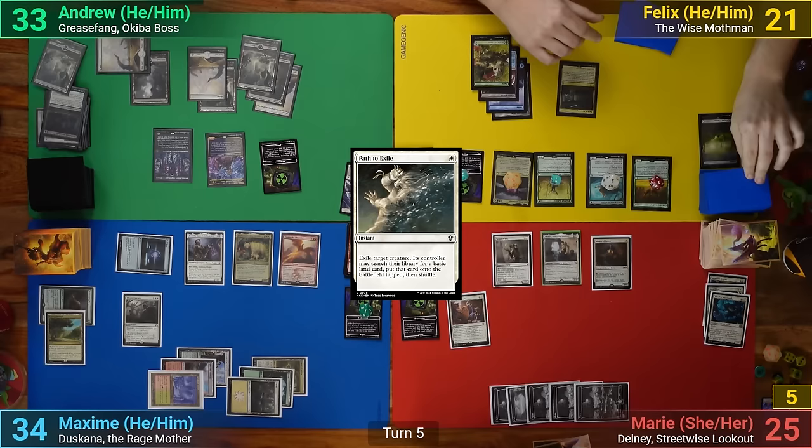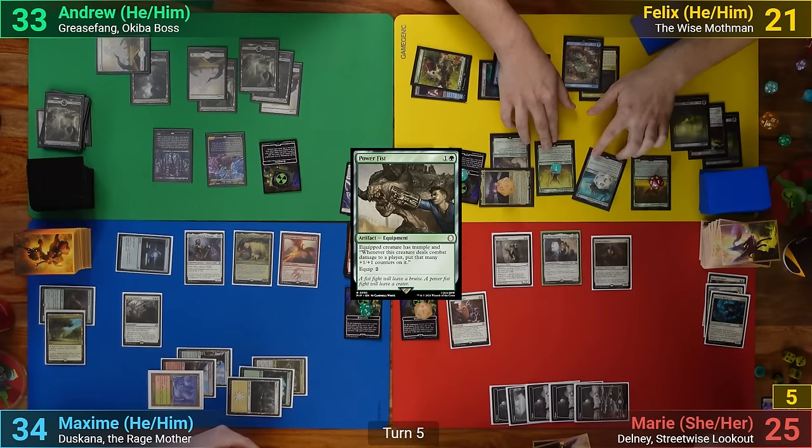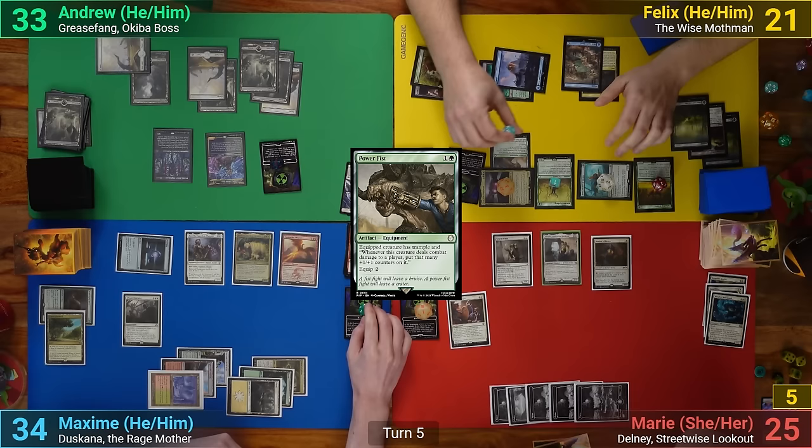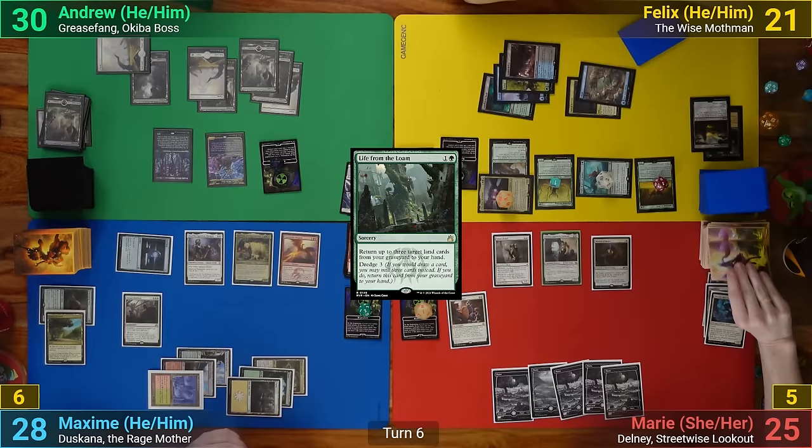Felix draws and mills 2 lands. He then plays an Island and casts Power Fist, which he moves onto the Mothman. Going to combat, he swings Mothman at Max, and Toski goes at me. I take 3, and Max then takes 6, with Felix doubling the +1/+1 counters on Mothman, and gets to draw 2 cards from the Toski triggers. In his post-combat main phase, he casts Life from the Loam, returning 3 lands to hand, and passes.